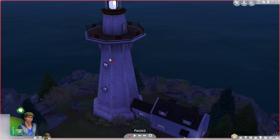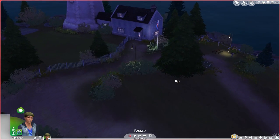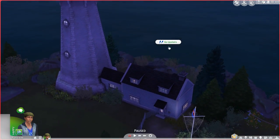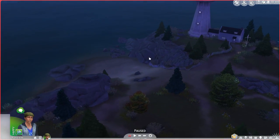We've got the lighthouse. You can actually go up it - you can go upstairs. And if you have two sims, of course, you can woohoo in the lighthouse. That's a normal thing! But anyway, it's really cute, and there's a little beach down here.